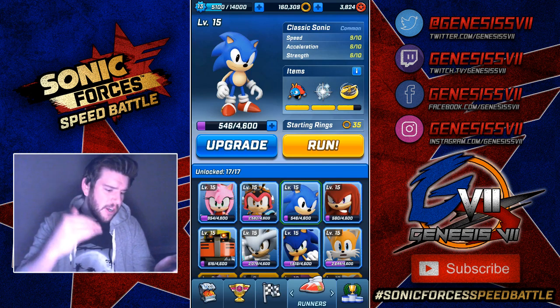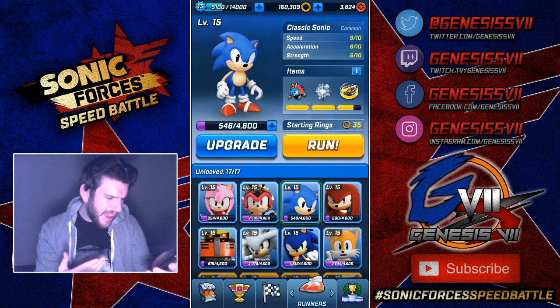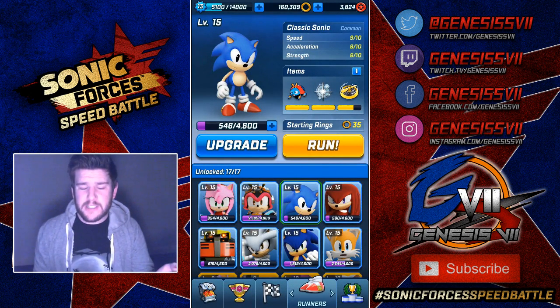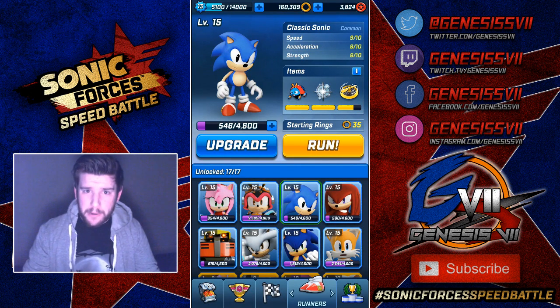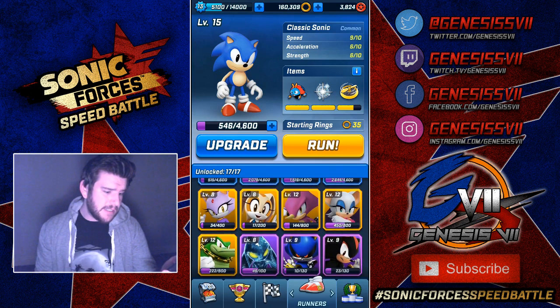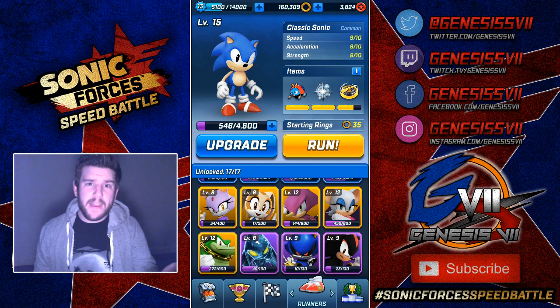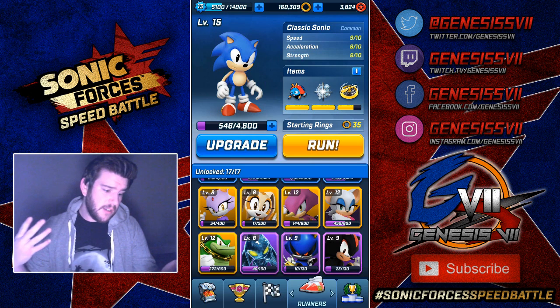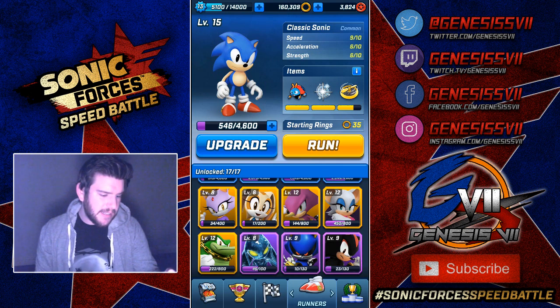All my commons are level 15 now, and Tails, Charmy, and Silver are slowly progressing to 16, though I don't think I'll get an upgrade for any of them. But it's all about progression, right? Scrolling down to the rares, we can see that Rouge is probably the one to look for an upgrade because she is past halfway to 800 — she's got 450. So Rouge would be nice. Again, I don't think it's going to happen, but progression will be a thing. And obviously Blaze, Cream, Espio, and Vector are slowly on their way to their next levels.